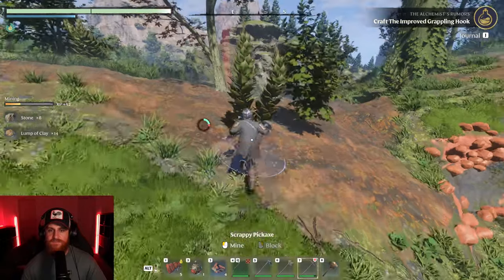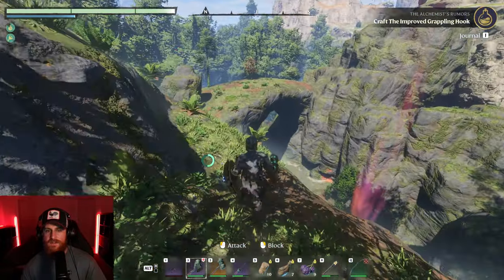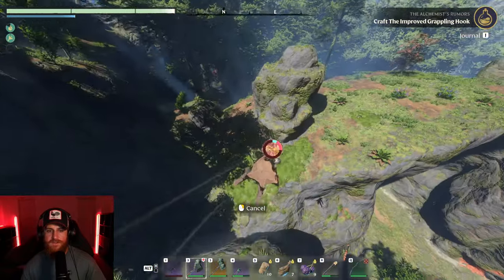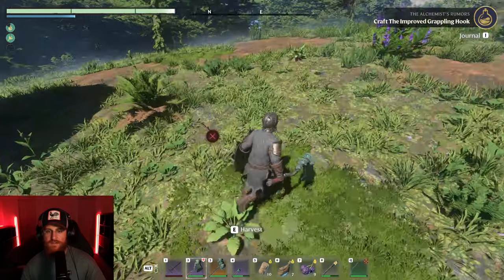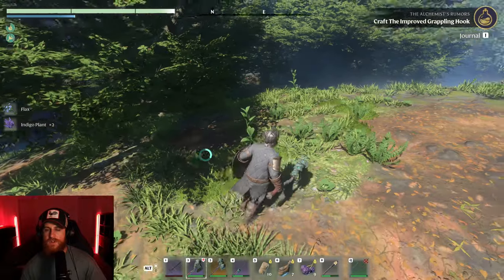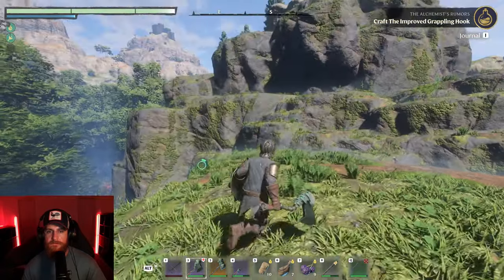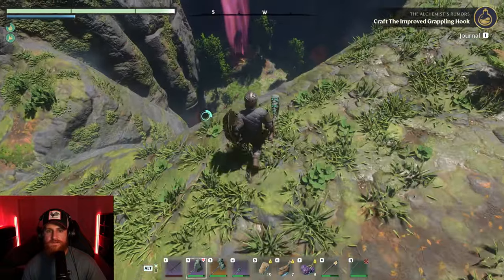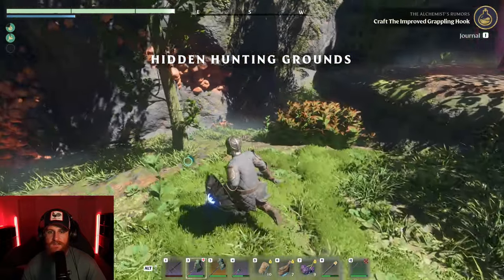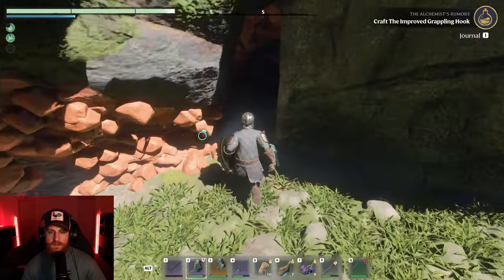I'd laugh if the devs were like yeah, we intended for that to happen. Oh, there actually was a way in. Oh, is this an obelisk? Wow, let me grab these indigo plants — I'm calling them lavender. More flax. So have we entered a new zone? I feel like it is because these trees — it's very foresty here. Oh, there's a lot of clay in here.